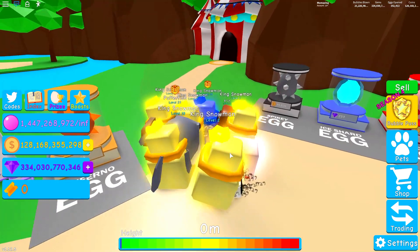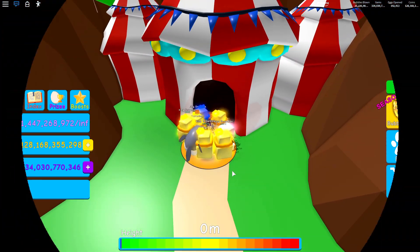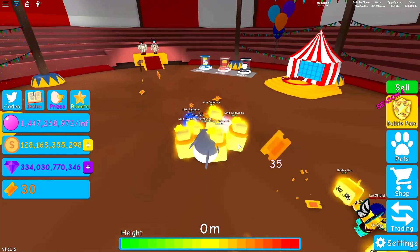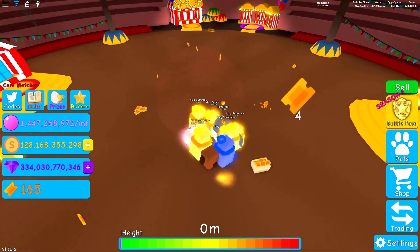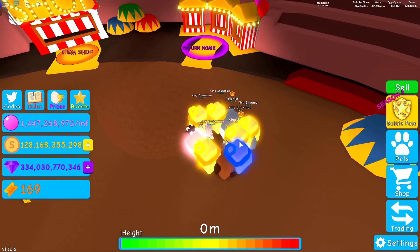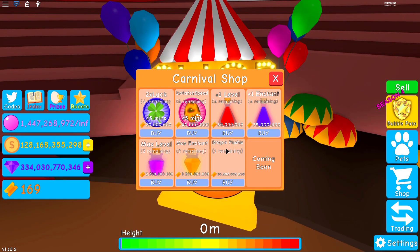Let's go over to the event area and check out this tent. Here we are - we're in the event area and we're getting tickets, which we need. There's a return home area, and there's an item shop where we can buy things or buy luck. Oh my gosh, look how expensive that is - 30 million!